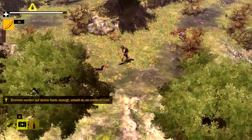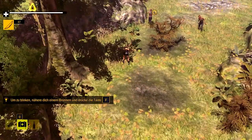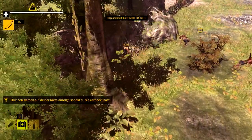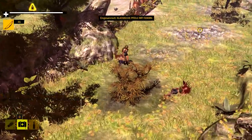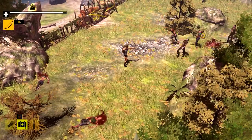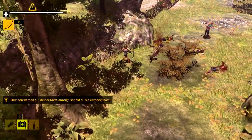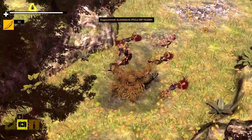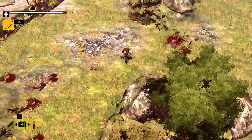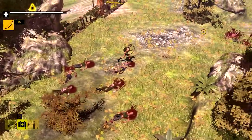Da müssen wir uns erstmal hinvorkämpfen, und unterwegs alle möglichen nützlichen Sachen einsammeln. Unter anderem finden wir auch wieder ein paar Wurzeln und exotische Früchte. Exotische Früchte sind eigentlich auch ein ziemlich guter Wasserspeicher. Also ich spreche mir immer gut, um kurz Distanz zwischen die Zombies und Sicht zu bekommen. Ich merke gerade übrigens, dass mir zwei Pfeile fehlen. Aber naja, nicht so schlimm – die werde ich jetzt nicht suchen gehen.